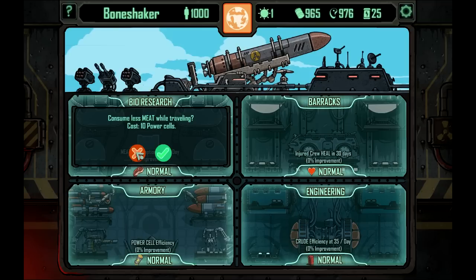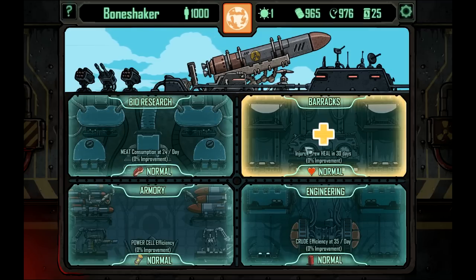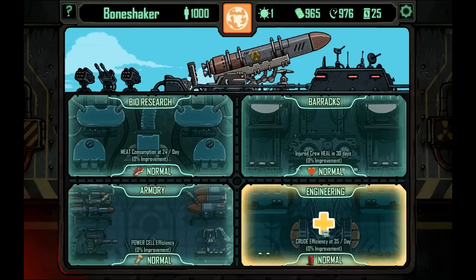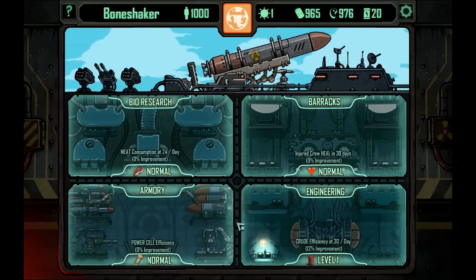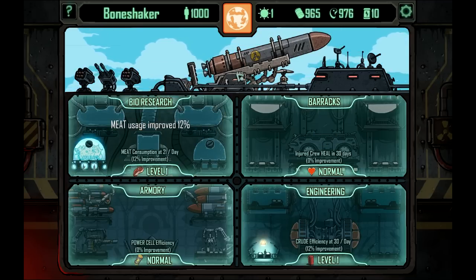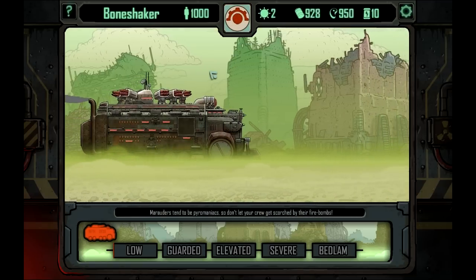We've got our dozer upgrade system — we can start upgrading as we go. For bio-research, we can consume less meat while travelling. Right now, injured crew heal in 30 days, which I could improve for five power cells. For engineering, crude is used at 35 a day — let's use five power cells to improve that, so now it's down to only 30 a day. Let's also get bio-research in to use less meat. Now I'm using much less crude — the 90 is because it's 30 times the three days it takes me to get there. Let's head on our way.